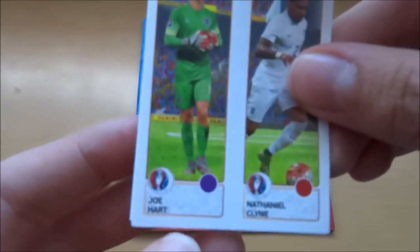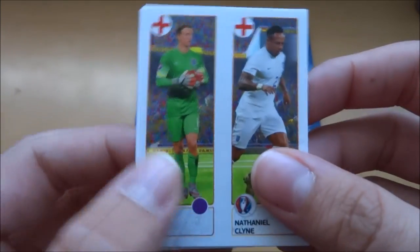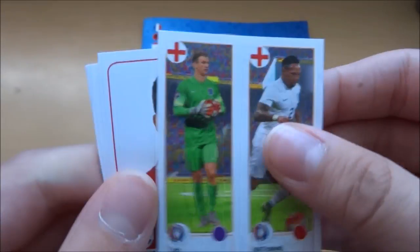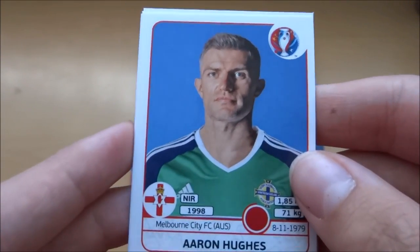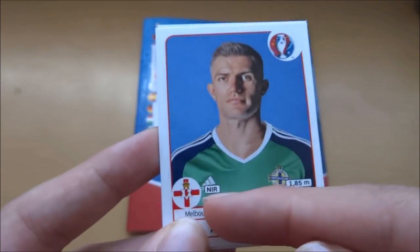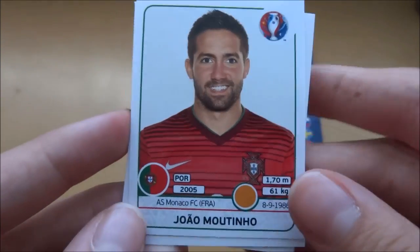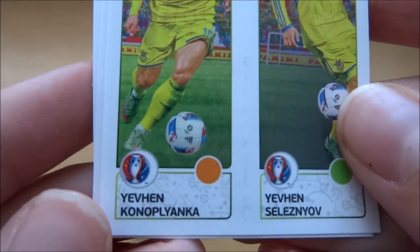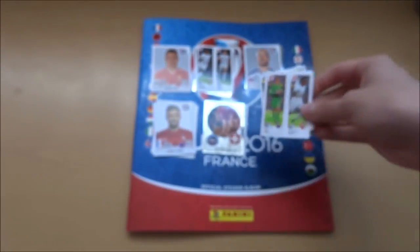Italy last night. So we've got Joe Hart and Nathaniel Klein there — we'll just block out this section. Great banter. Then we've got Badelj. Aaron Hughes there, the former QPR man — he does have a team: Melbourne City FC in the Australian League. Jaume Dino. Konopianka, Selenzyov and Konopianka. And yeah, that concludes that pack and this pack opening.